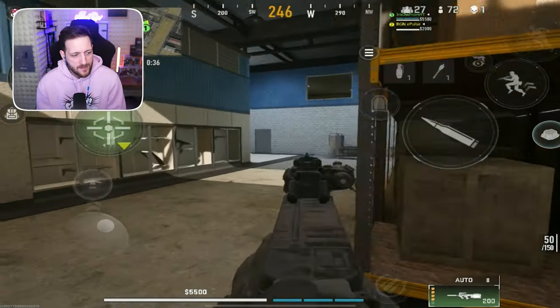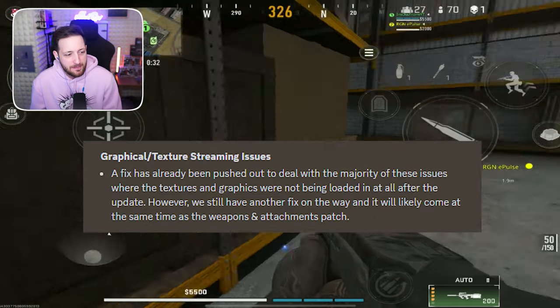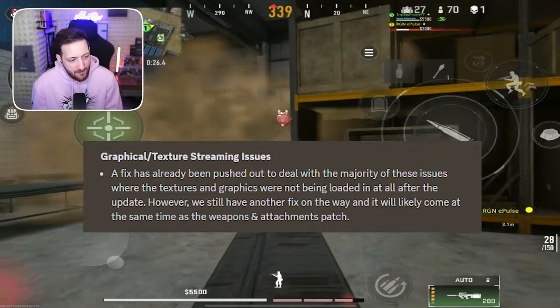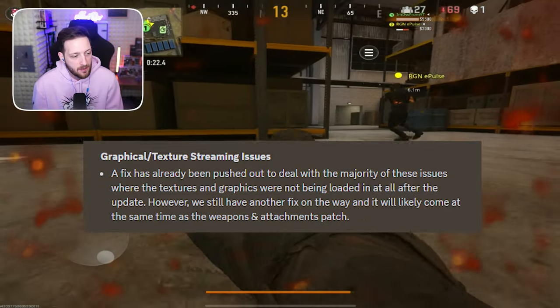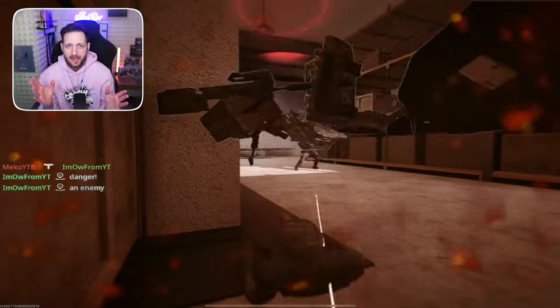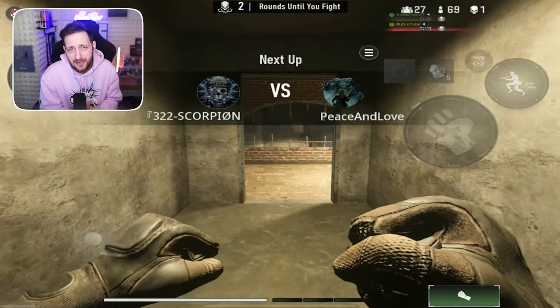The next issue is graphical and texture streaming. There's been a fix already pushed out to deal with the majority of issues where textures and graphics were not loading in after the update. However, we still have another fix on its way, likely coming at the same time as the weapons and attachments patch. Basically, they explained that people with low Wi-Fi were experiencing bad texture download rates.